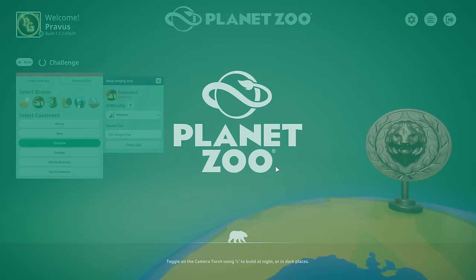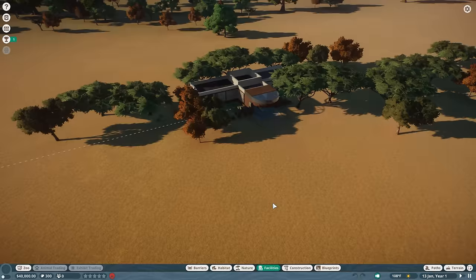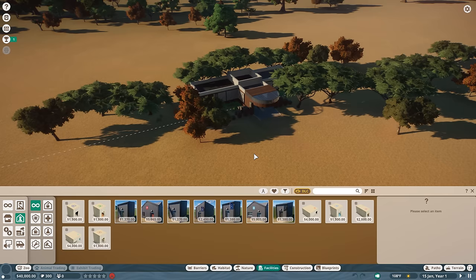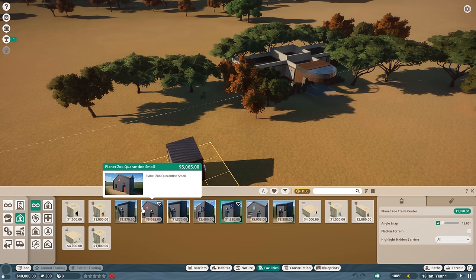Here we are. It doesn't quite look like what I expect Australia to look like, but that's probably fine. So there are a handful of things that we need to set up pretty early on, namely starting with some basic staff facilities. We know we're going to need all of this just to run the zoo, let alone actually build out any habitats. So let's start with that. The game wants you to build all of these, but you don't really need that many to start off. Before we do any of that, let's go ahead and start setting up some pathing.